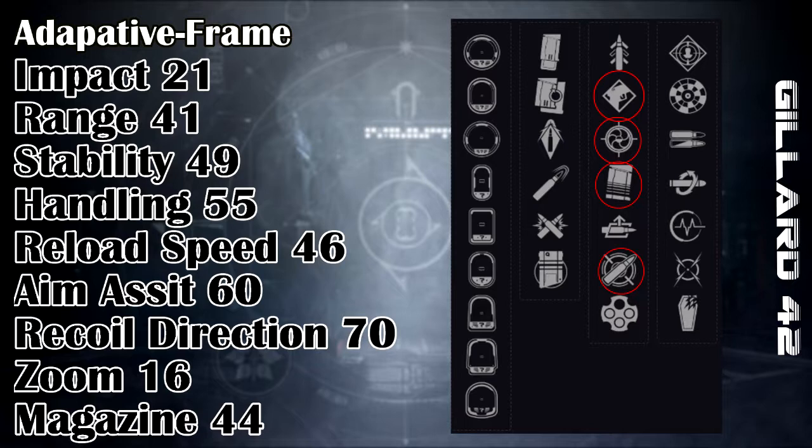What's left over is Quickdraw, which can allow you to draw out a weapon incredibly fast, but in our case isn't really needed — though still good. Auto Loading Holster is also good, but really not needed either. And Outlaw — it's a 50-50 as it only procs on precision kills, and unless you can land precision hits with a 600 RPM AR all the time, it's best if you avoid this perk unless you're very confident and accurate in your shots.